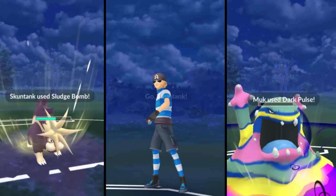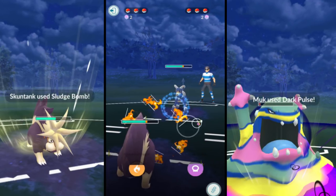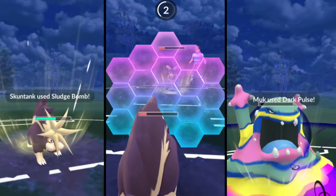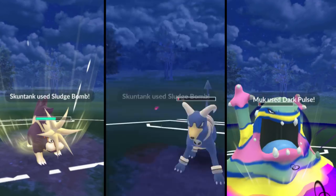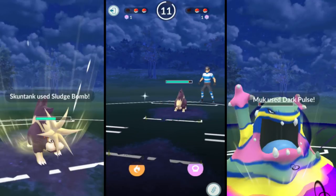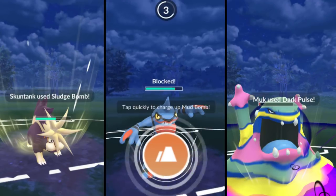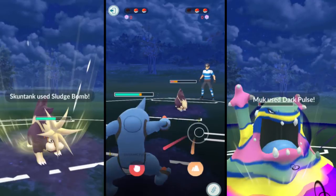Jumping into the next battle, I begin with my Skunk Tank - as I said it's only weak to ground, so it is a good Pokemon to lead with. He begins with his Houndoom. I don't want to switch because I never like switching first. He does go ahead and block that Sludge Bomb, which would have knocked it out. I go ahead and block that Foul Play because I knew I would be able to get another Sludge Bomb, which would either force his last shield or knock him out. He brings in his own Skunk Tank and knocks me out, so I bring in my Toxicroak, which has that Mud Bomb.